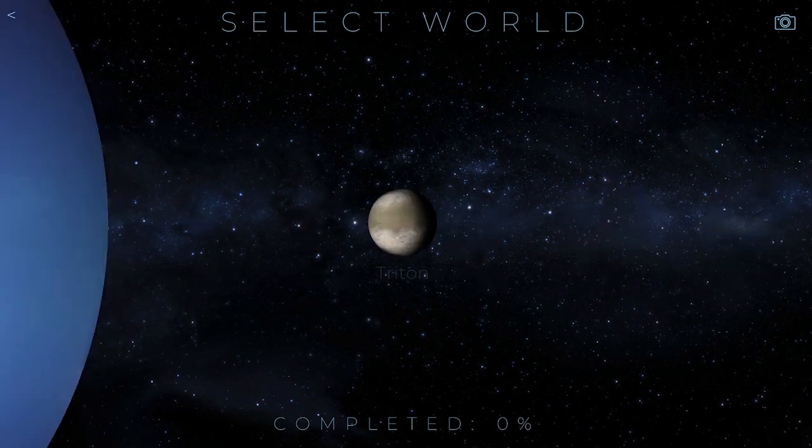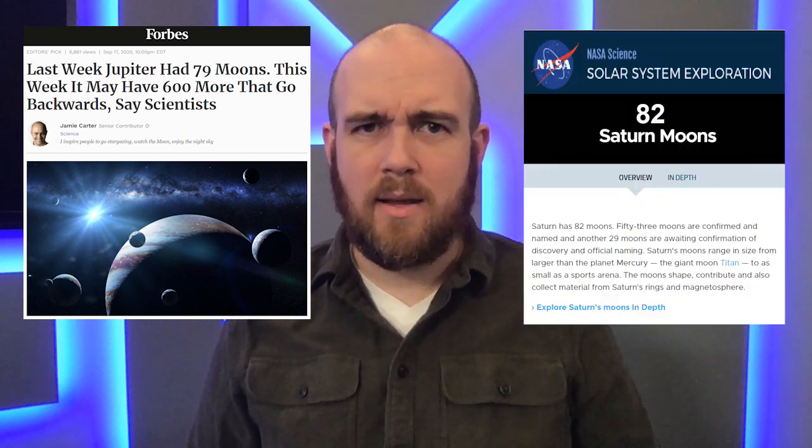We added the moons of Uranus and Triton, the moon of Neptune. One thing to know is that the gas giants have a lot of moons — Jupiter has over 100, Saturn is pretty close. At a certain point you have to draw a line. That opened an interesting conversation about what is realistic in TerraGenesis. On one hand, it's fun to terraform Pluto, but realistically you can't — it's too cold and too small. TerraGenesis has always been about scientific realism, so how much do we bend the rules given future technologies?